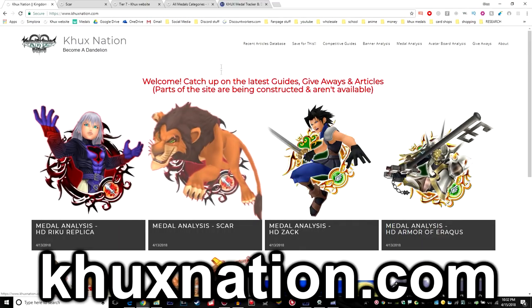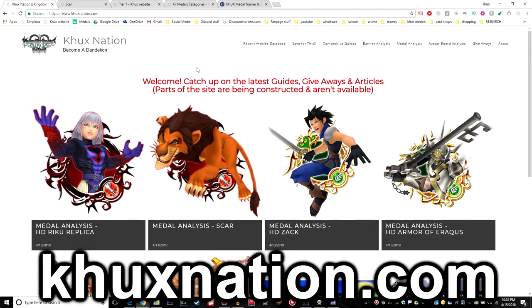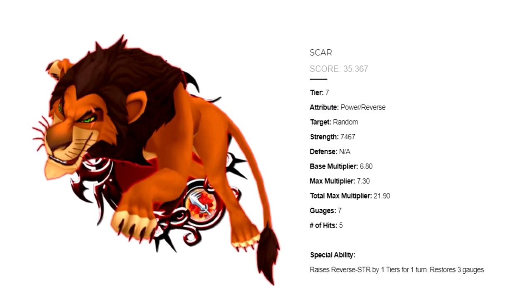You can always just click on it on the home screen here. In case you happen to be watching this video from a later point in time, you can always click on the metal analysis tab in the top right corner and click on Tier 7 metals. But other than that, let's go over the analysis. SCAR is a power reverse metal, Tier 7, random target.